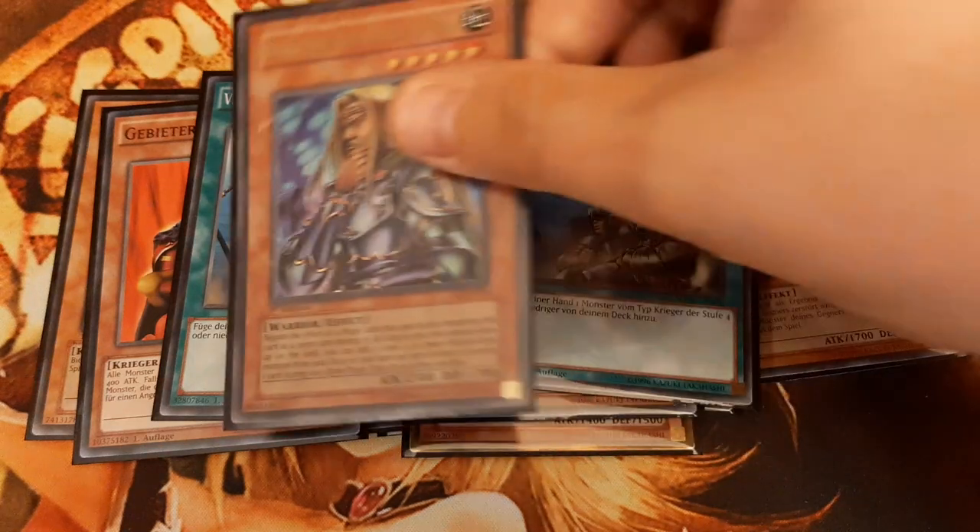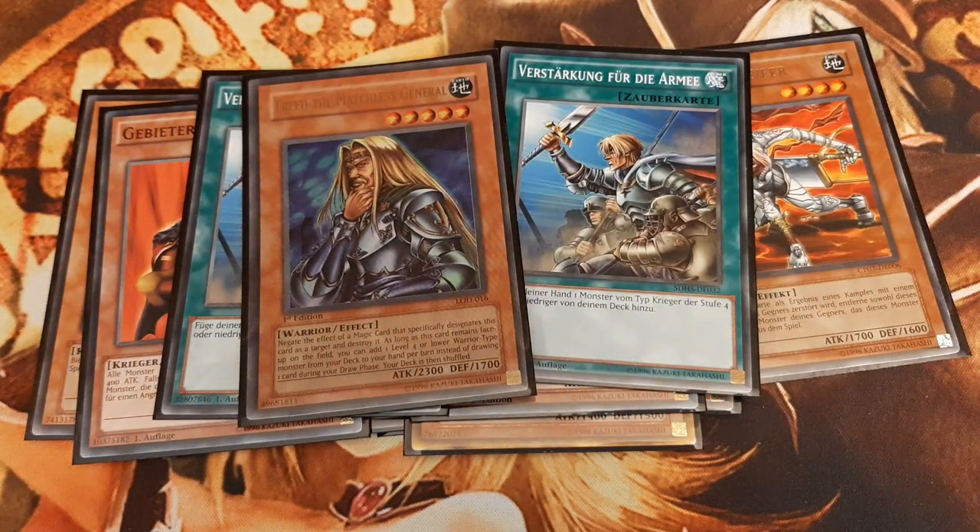If Freed the Matchless General stays on the board till our next draw phase, he fulfills the same purpose as Reinforcement of the Army. So to speak, he is a walking Reinforcement of the Army.